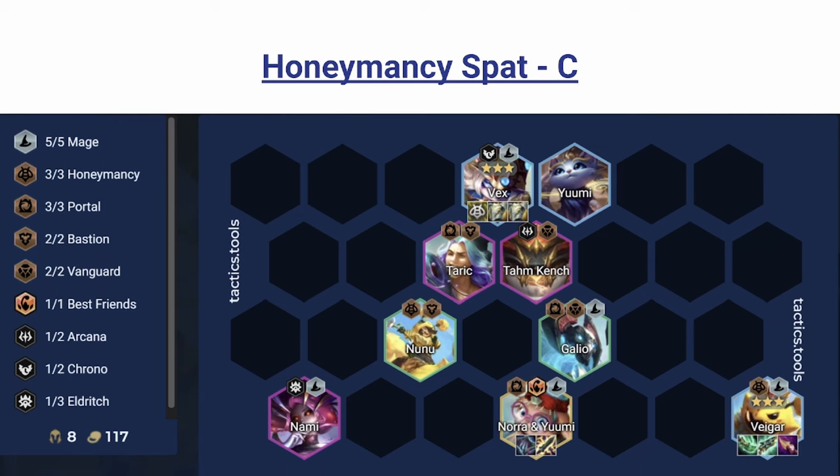One important thing: Yumi goes on Vex because it gives her AP, heals her — and she's solo frontline so she needs the healing — and also the longer Vex lives she kind of goes infinite, so it's just a pretty good synergy. Otherwise you're playing frontline units since most of the mages are backliners. Tahm Kench for Vanguard with Galio, Tarek fits in just with Portal, and you can play Nunu for Bastion.